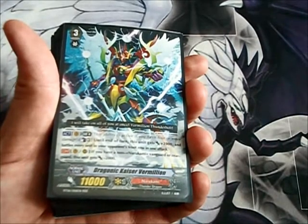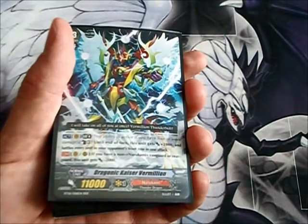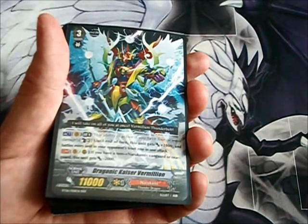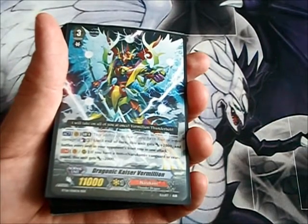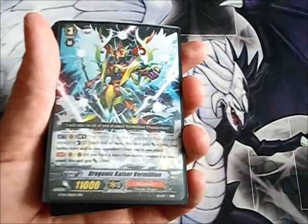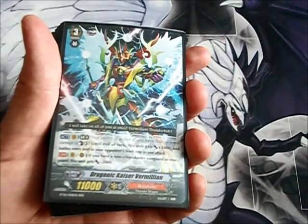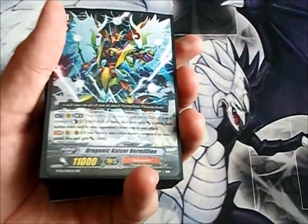The Blood is nothing like the End, and to be perfectly honest, I feel it's a gigantic letdown for a cross-ride. Yes, he's a 13k attacker, and that's what he's got going for him. His Counter Blast requires Limit Break 5 — he gains 5,000 power, gets a simultaneous attack, and a crit. But people will usually perfect guard his Vanguard attack anyway, so I don't see the Blood's skill getting through. It'll get rid of two rear-guards, but you're really just going to be using the Blood as a 13,000 beater.